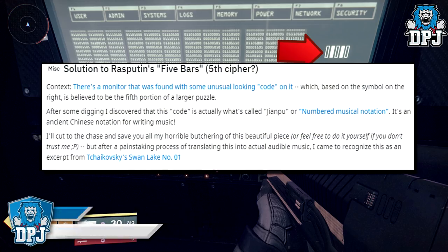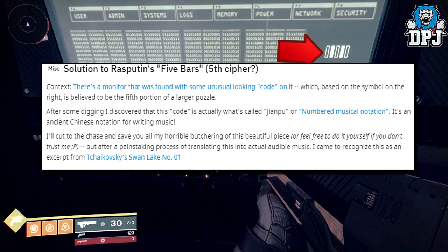Giovanno states within his Reddit post: after some digging I discovered that this code is actually what's called Jiyanpu — or numbered musical notation. It's an ancient Chinese notation for writing music. After a painstaking process of translating this into actual audible music, he came to recognise it as an excerpt from Tchaikovsky's Swan Lake number one.